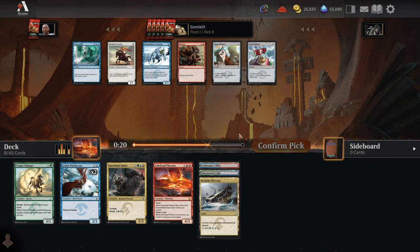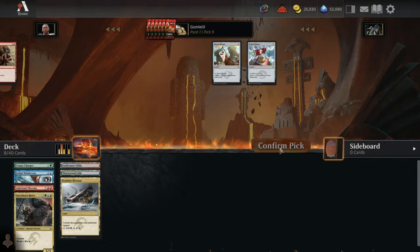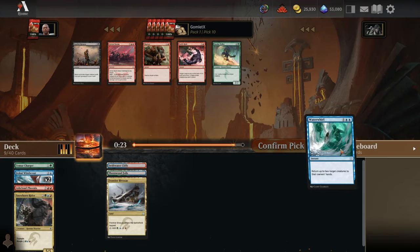I specifically love the mana fixing on the lands in this format because the banners are not great. Being 3-mana mana rocks is just not that efficient in draft and sealed. In sealed I think they're more playable, but in draft 3 mana for a mana rock is pretty awkward, especially in a format that has a million 3-mana plays because of the amount of morph cards.